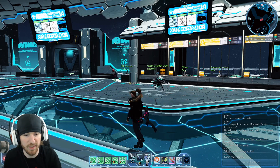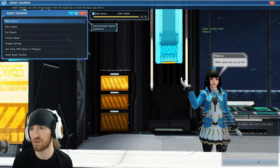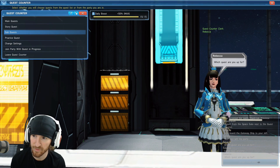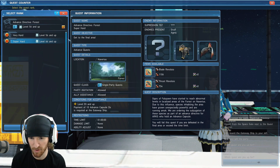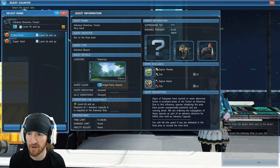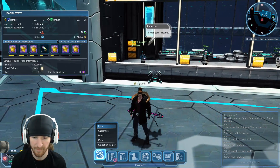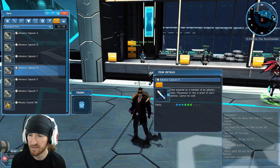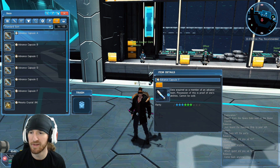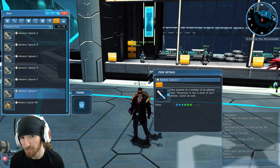For new players, advanced quests are not available until level 40. You'll see some quests labeled advanced quests, and then very hard and super hard. You need to be level 40 to do very hard, and level 55 to do super hard. You also need capsules — advanced capsule A, B, C, D, E, and F. A, B, and C are for the very hards, and D, E, and F are for the super hards.